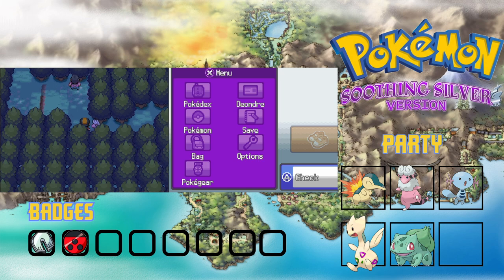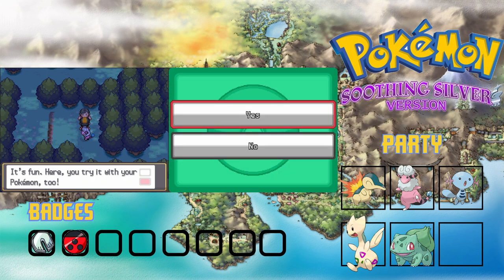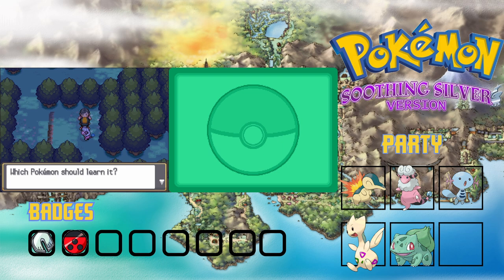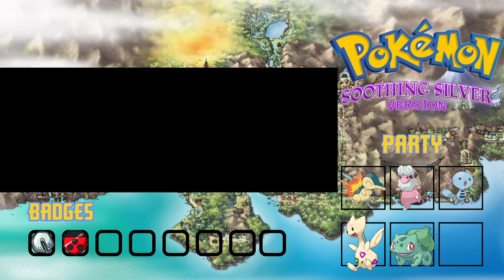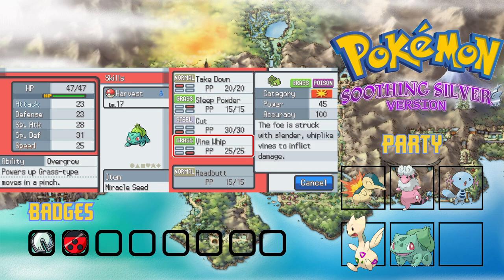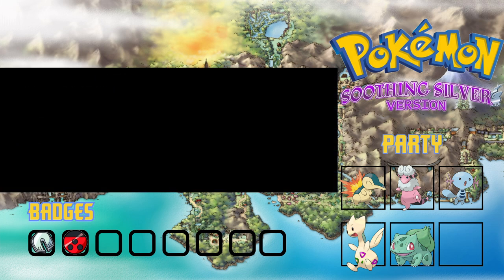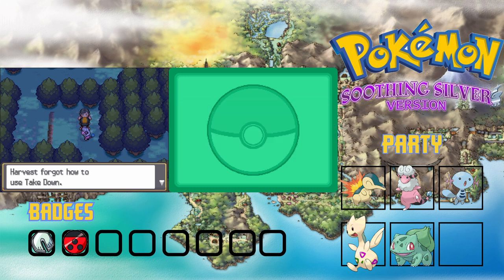There's a man headbutting trees for fun and he teaches my Pokemon Headbutt as well. Headbutt does 70 base power, while Takedown is stronger but has recoil damage. I decide to teach Harvest Headbutt — replacing Takedown — since the recoil drawback makes Headbutt the better choice overall. There's a specific reason I want Harvest to have Headbutt.